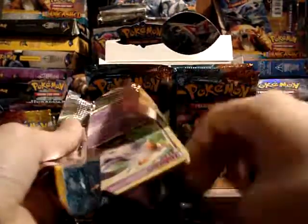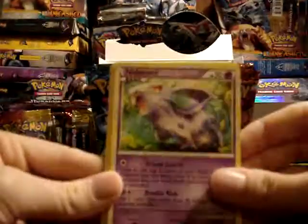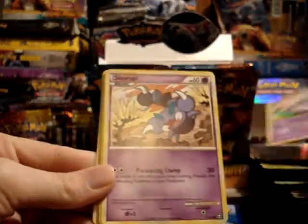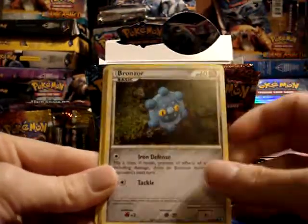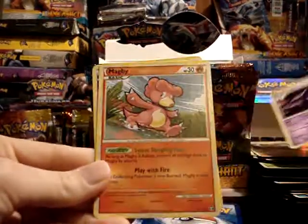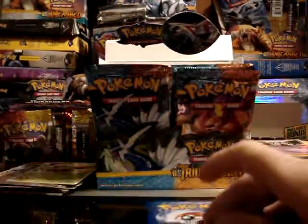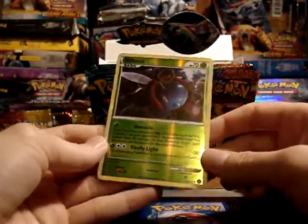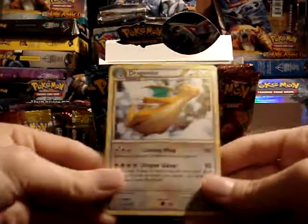So one legend and one prime so far. I think in my last box they were all bunched up near the back. Nidoran Female, Skorupi, Nidoran Male — seems like you get both Nidorans in a pack a lot — Bronzor, Cubone, another Haunter, Magby, and Unown. My reverse is a Volbeat, and my rare is another Dragonite.